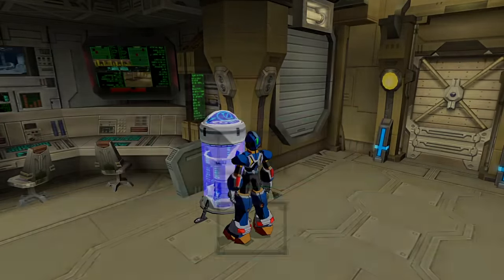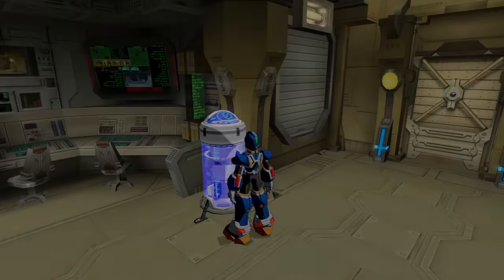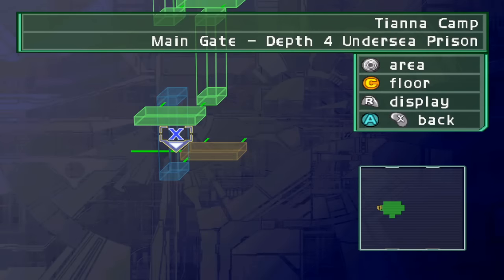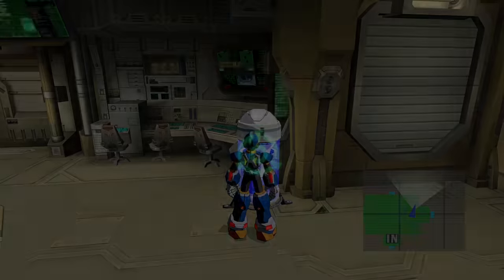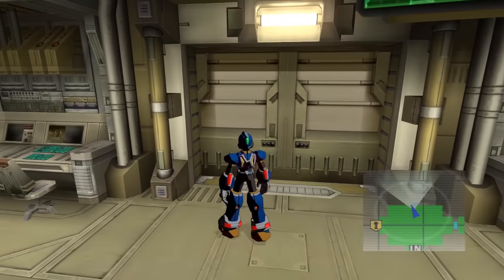You can warp back to the Hunter Base if you need to. Where are we going — to save a girl? Where actually are we going on the map? This is what we're doing. I'm surprised this Tianna Camp is just more of the same hallways — I was expecting a different tile set. I think the answer to where we're going is simply: forward.